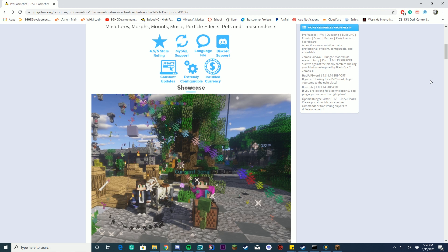There's a fully configurable language file. You can configure all the items and all of that stuff. You can enable and disable different features. We'll look at the 12 config files in a minute, but overall you can configure a lot of stuff.